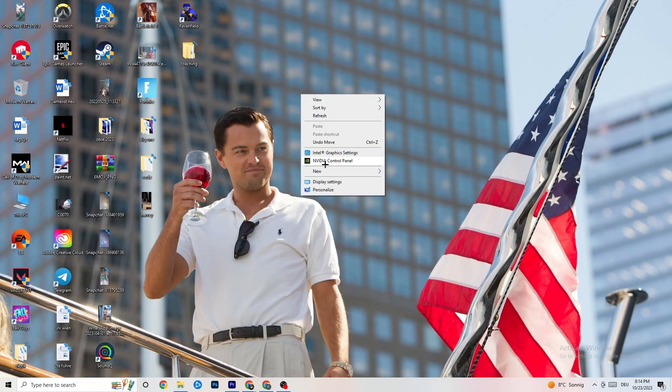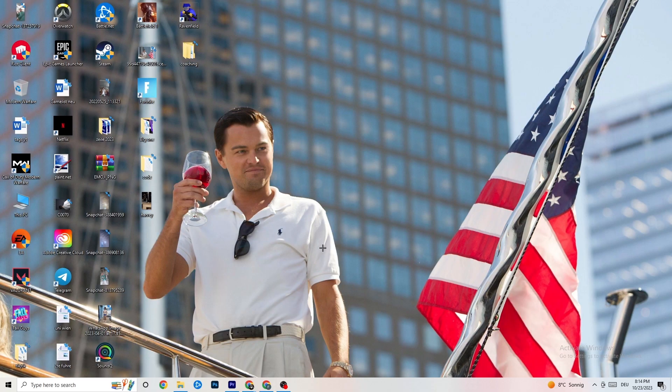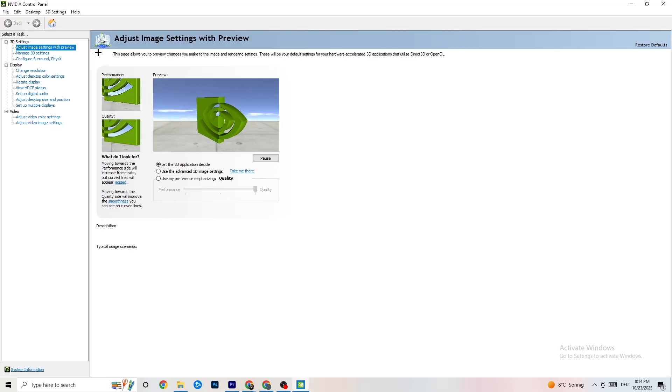Right-click your desktop and open the NVIDIA Control Panel - or your graphics card's equivalent. Navigate to 'Adjust image settings with preview'. You'll see a quality-to-performance slider. If you're having crashing or performance issues, move the slider toward Performance. This helps a lot with crashing issues.